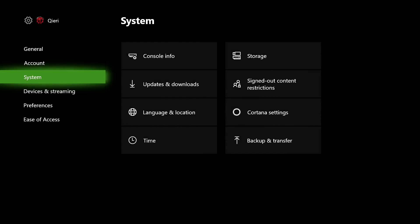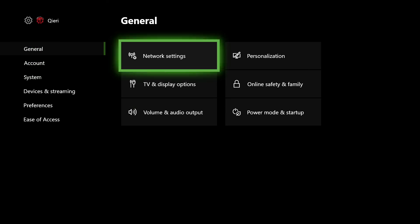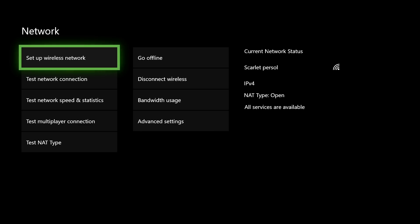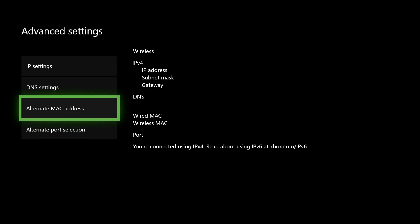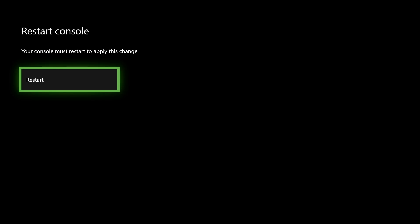In Settings, go to General, then go to Network Settings, then Advanced Settings. On here, go to Alternate MAC Address.